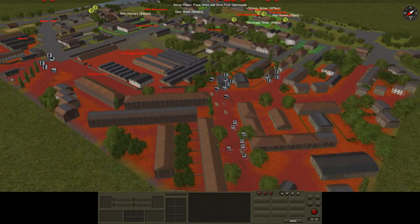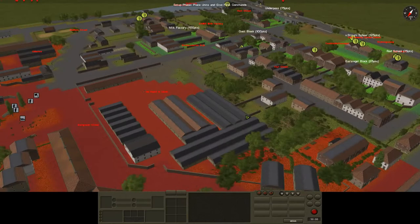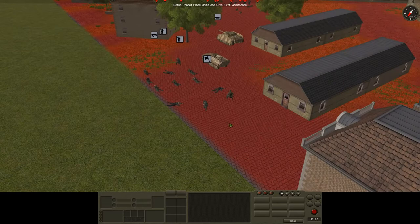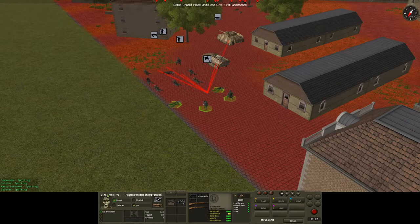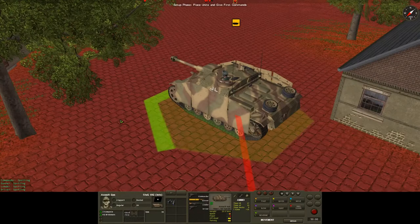One of the first things you want to do when starting up the game — especially since the game is going to be available on Steam — is take a look at your force structure. Today we're in command of second company Panzergrenadier. It's a Kampfgruppe, so there's miscellaneous stuff attached such as this Sturmgeschütz III, which is the only armored vehicle I really have. I don't consider half-tracks to be armored vehicles.